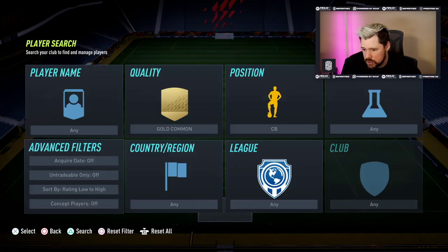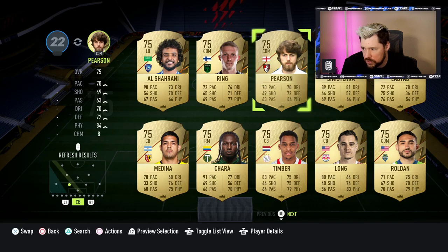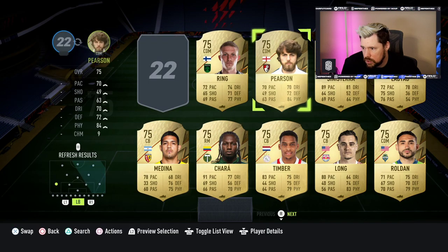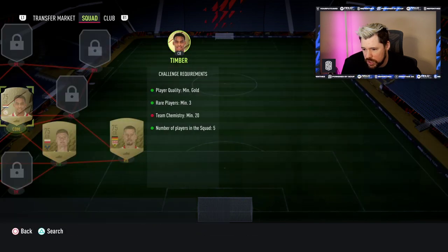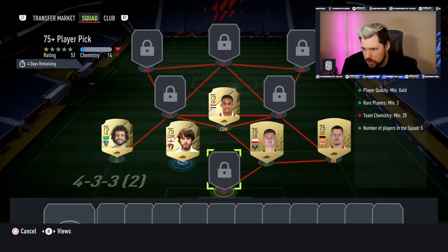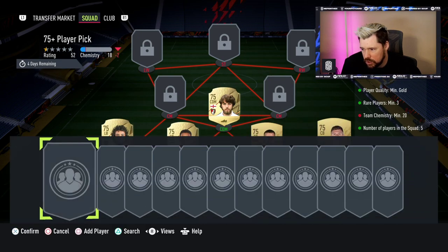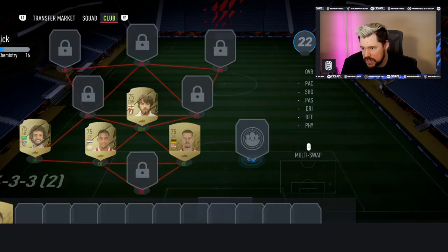We need one German player, one Serie A player, and we'll look at all the other content in just a second. Are we going to get 20 chemistry out of that? We should with the right players in the right positions. Nope, just 18 — so let's just put a right back in instead.